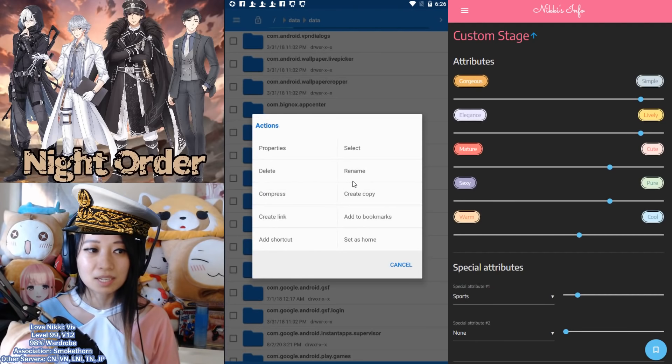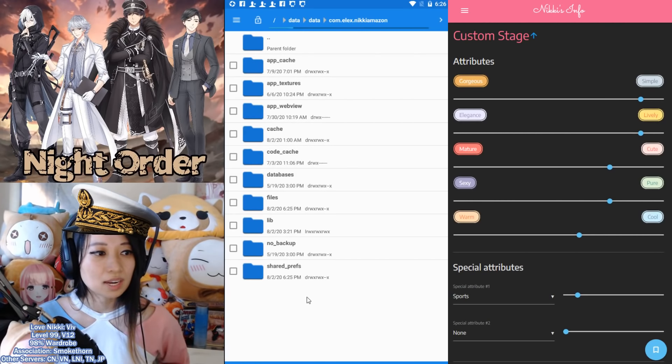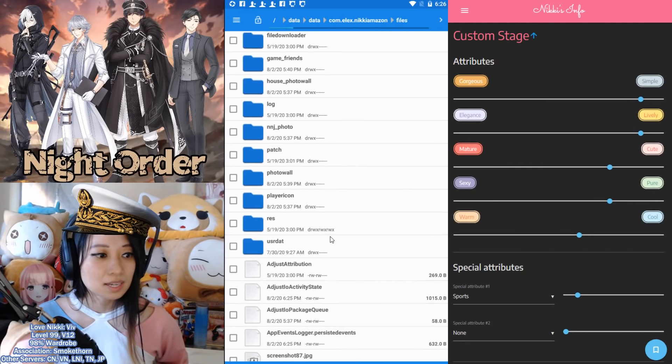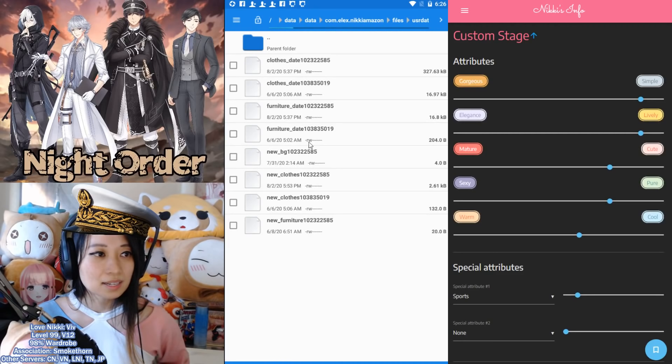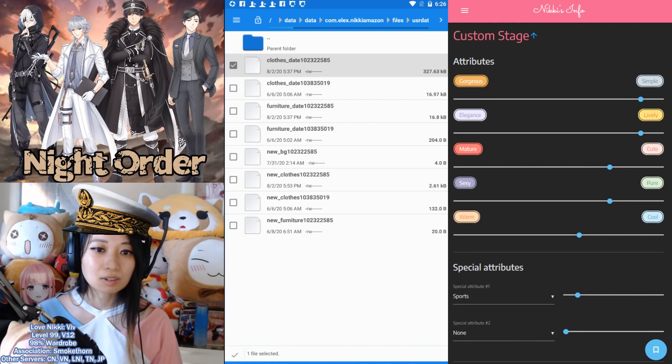It says Nikki Amazon because I am an Amazon user. But if you are a Google user, it will say something like com.elix.niki Google Play or similar. So click into here, and then you are going to click on Files, then click on User Data, then click on the biggest file. This is going to be your clothing data.